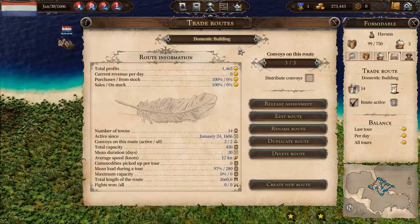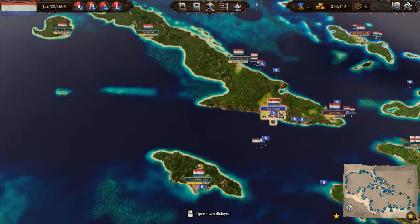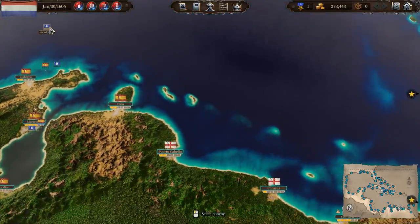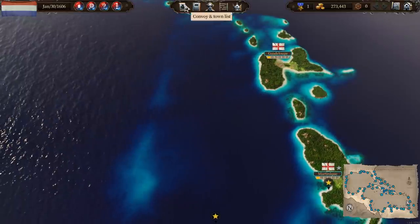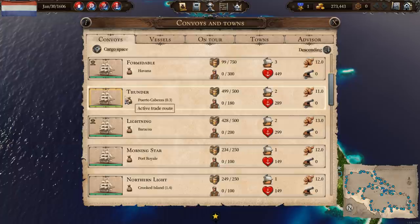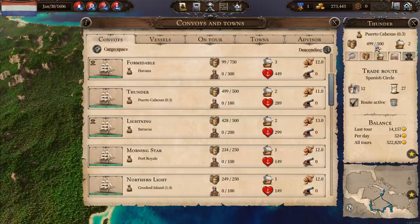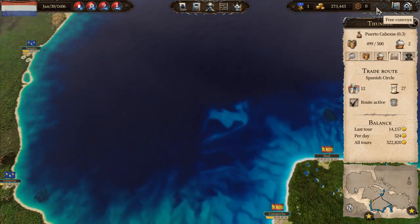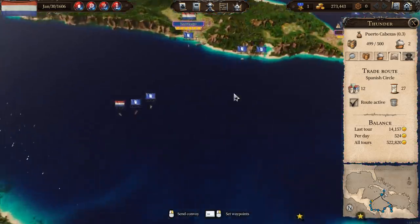I'd kind of like to take one of those off and maybe put it onto another convoy - have two ships rather than one of three. But it is what it is. Where the hell is that ship I was sending down here? The Thunder - I'm sure it was the Thunder. Found it - it's at Cueto Cabezas and it's on the Spanish Circle. Maybe it wasn't the Thunder. I haven't got any free convoys so it's obviously on its route and not doing what I asked it to do.